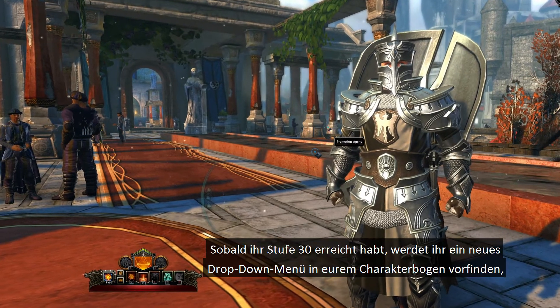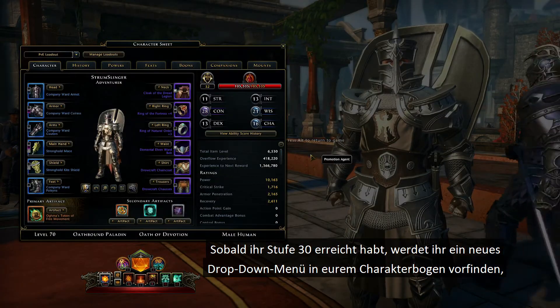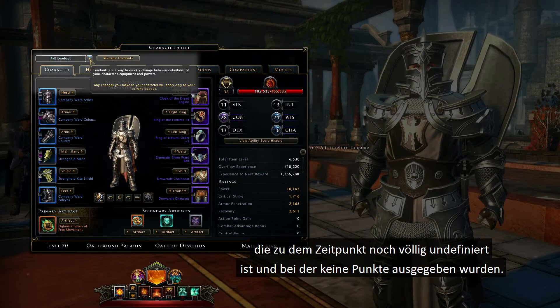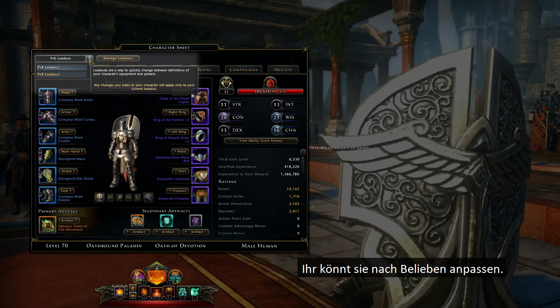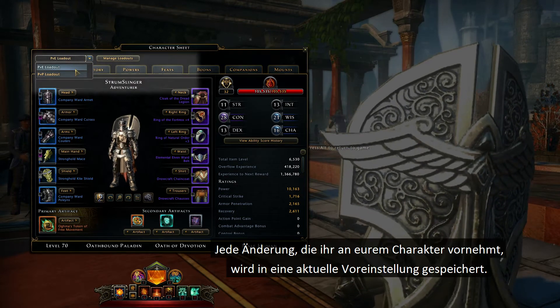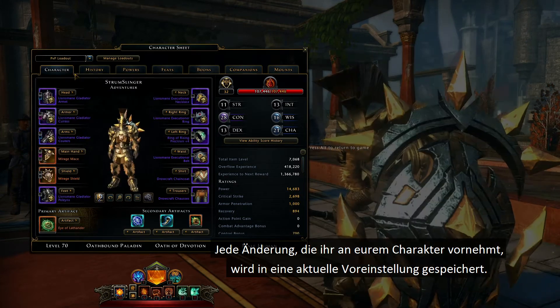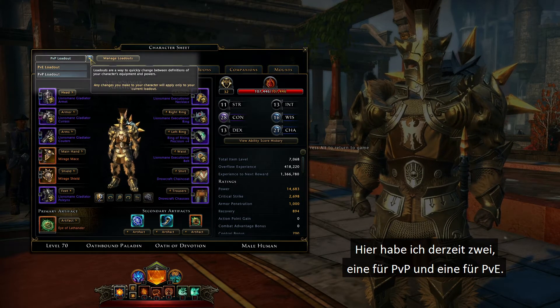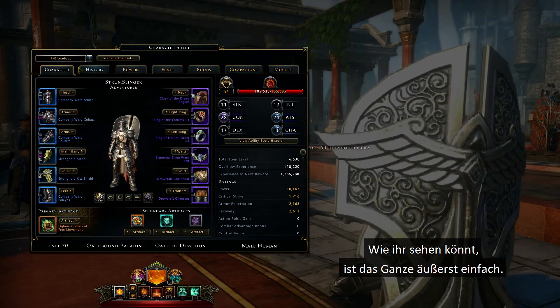Once you've reached level 30, open your character sheet. You'll see a new dropdown where you can switch to your new free loadout, which has a clean slate with no points spent. You can customize them in any way you choose. Any change you make to your character will be saved in a current loadout. Here I currently have two — one for PvP and one for PvE. As you can see, it's super simple.